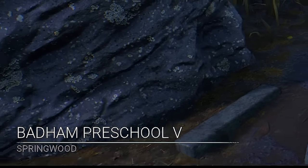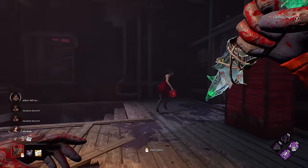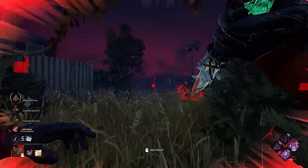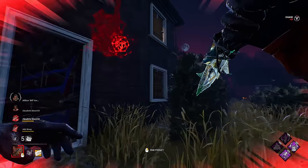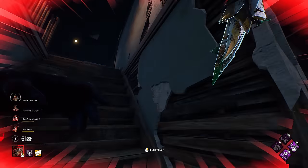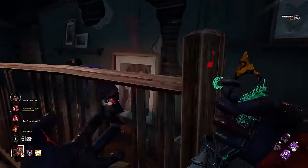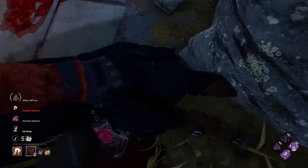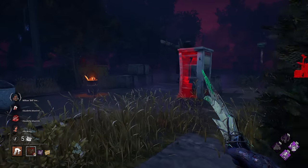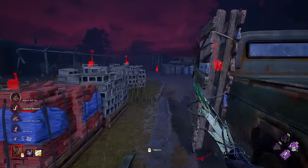Alright, we got Bad Ham Preschool. This is going to be an absolutely horrendous map to play on. We are going to get very, very lucky if we get any stacks of this addon, but we'll try to give it our best. We'll use our power here — we should get a nice early hit. Make sure she goes in the locker, we don't really care about that, we just want to get our stacks. She runs early but we get that hit. Hopefully there's a window somewhere. We'll vault the window because it pauses our timer. We get five stacks of the addon and get the down relatively quickly.